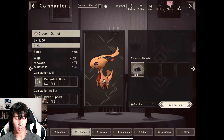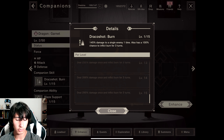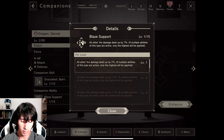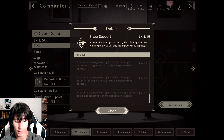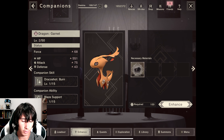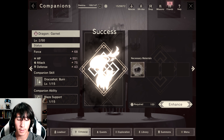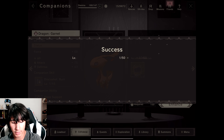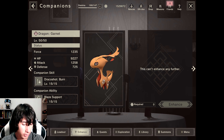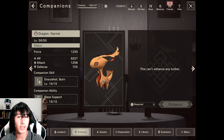We're going to go with Garnet here. Garnet has the ability Draco Shot — this one is Burned, so it deals 290 damage once and inflicts burn for three turns. Blaze Support increases damage dealt by 14 for all allies; if multiple abilities of this type are active, only the highest will apply. We're going to go ahead and enhance him up to level 50, and now our force is looking at 1235 HP, 9227 attack, 1258 defense — pretty stellar stats.